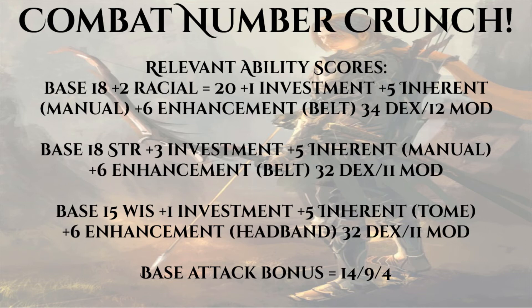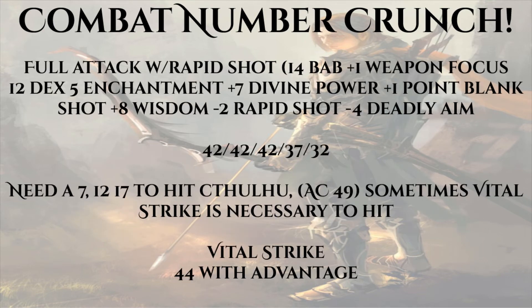Our class forces us to take Weapon Focus, which isn't a bad thing. After crunching the math, our full attack action with Rapid Shot and Deadly Aim fully engaged comes out to: base attack 14, plus 1 from Weapon Focus, plus 12 from Dexterity, plus 5 enchantment on our bow, plus 7 from Divine Power, plus 1 from Point Blank Shot, and plus 8 from Wisdom if within 30 feet. Subtracting minus 2 from Rapid Shot and minus 4 from Deadly Aim gives us a base attack of plus 42/42/42/37/32.